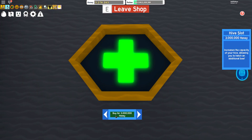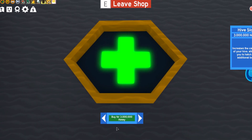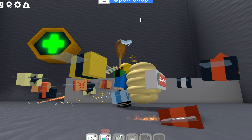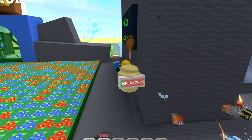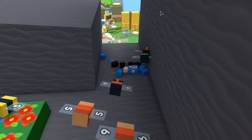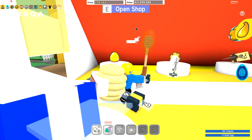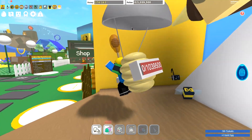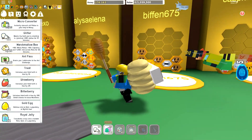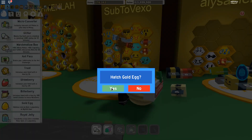Let's open the shop and get this hive slot — it increases the capacity of your hive, allowing you to hatch an additional bee. Let's buy that. We should now have an extra bee. Let's reset so it's faster. We can also get a golden egg — let's buy that and see what we get. Can we get a legendary? Can we get a mythic? Let's find out. We've got a gold egg, let's use it and see what we get.